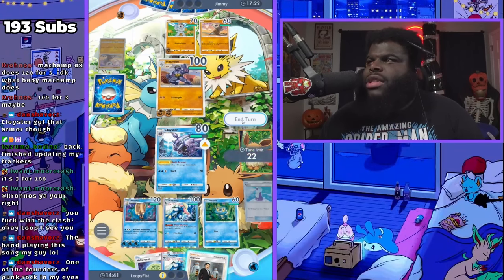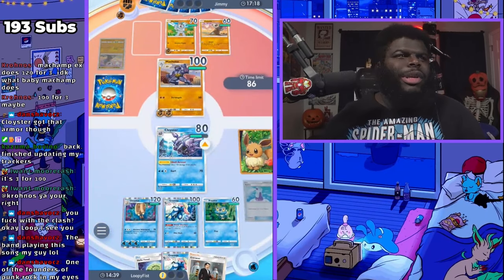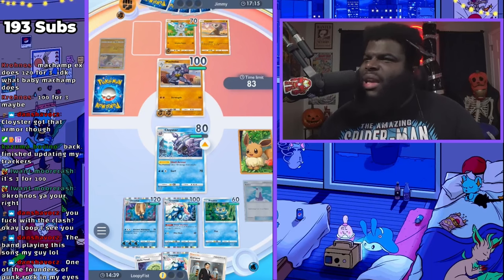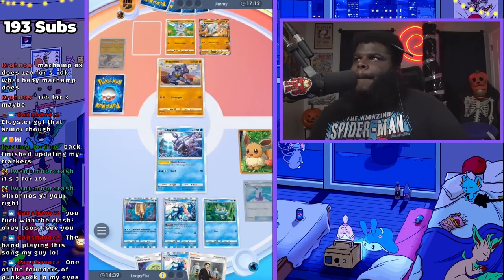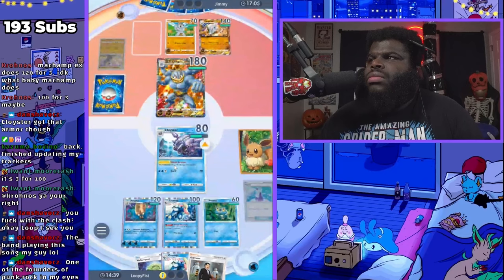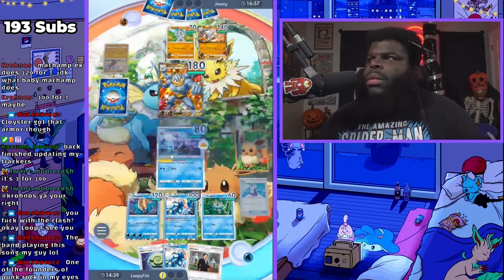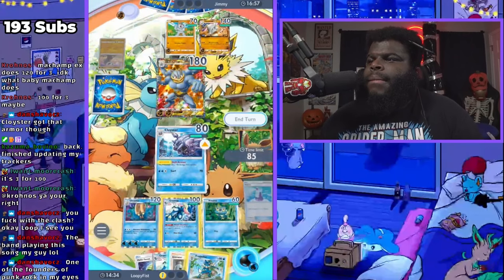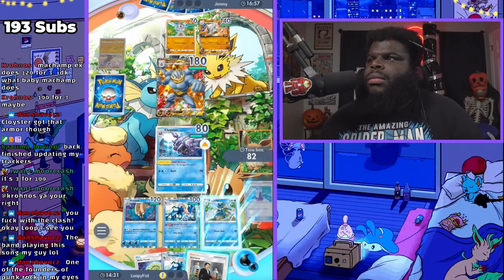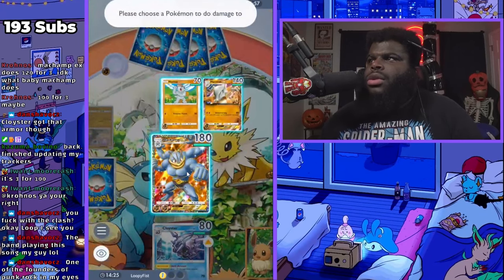Cloyster should deal damage to whoever's attacking it and take less damage in return — it should have Shell Armor, that's what needs to happen. I think that would be really cool if it had Shell Armor. Okay so he's gonna kill this now. I'm gonna continue using Water Shuriken on Machamp EX, I guess.